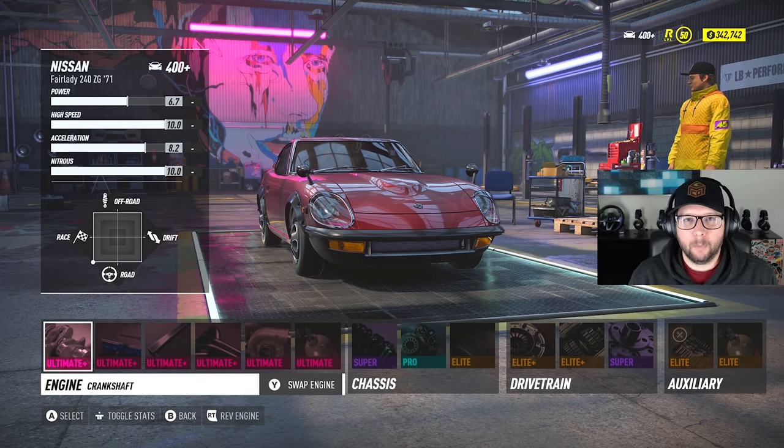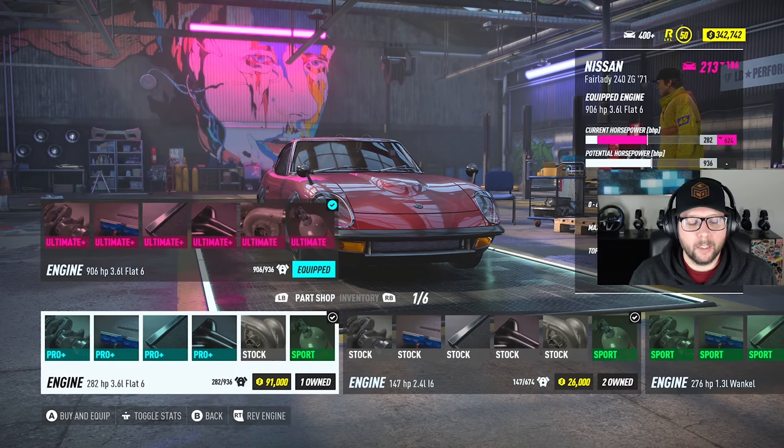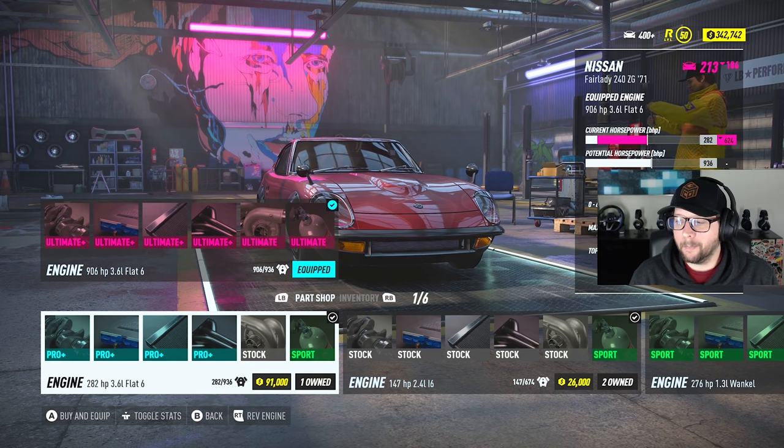Starting off with the track build, let's take a look at the engine first. The engine that's best for this car is the 282 horsepower 3.6 liter flat 6. This thing runs an insane time on Arian. This is like the poor man's RSR. This car is crazy fast and I was not expecting it at all. It's not fast enough to reach the top 5, but it sits comfortably right outside that. I would put it in the top 10 for sure in terms of its speed, but we're going to see the rankings later on in the video.